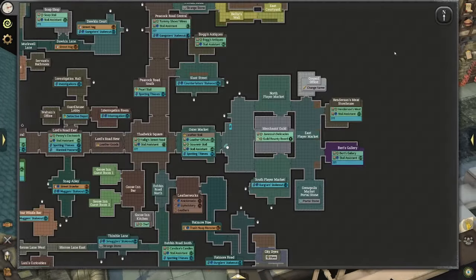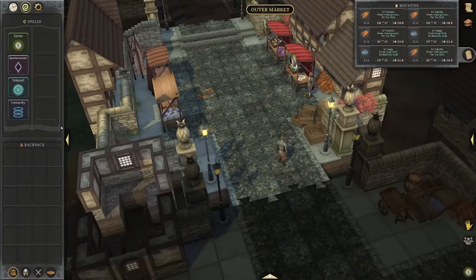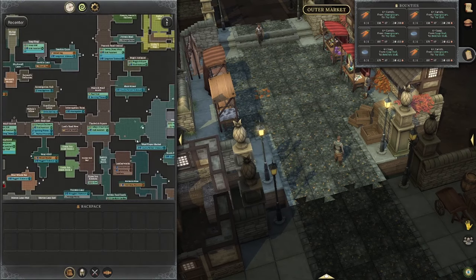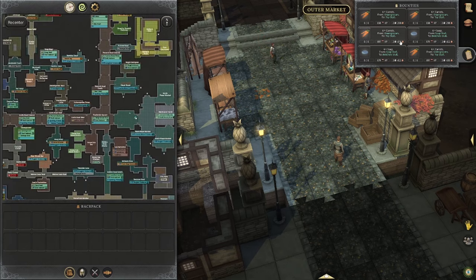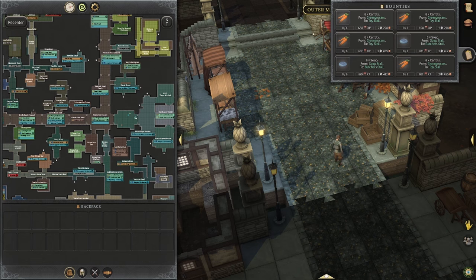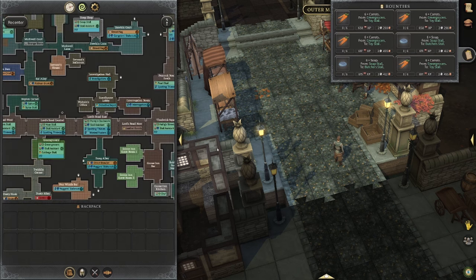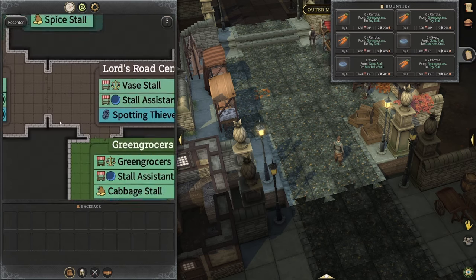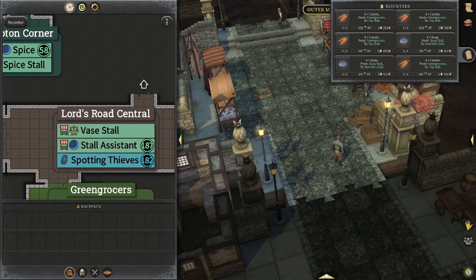The first thing I want to showcase is how to find where these stalls are. You can leave your map up full screen on the left side — you can zoom in and out with your scroll wheel. The biggest thing is to look at the bounties; it shows we need to go from the green grocers to the toy stall. You're looking for merchant symbols with the trade symbol on the right side.